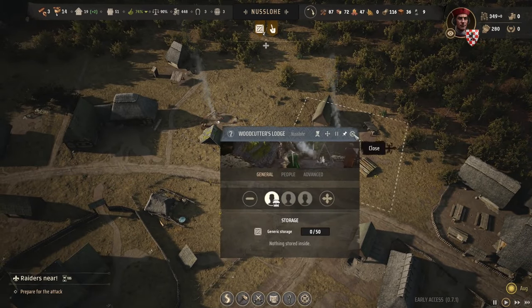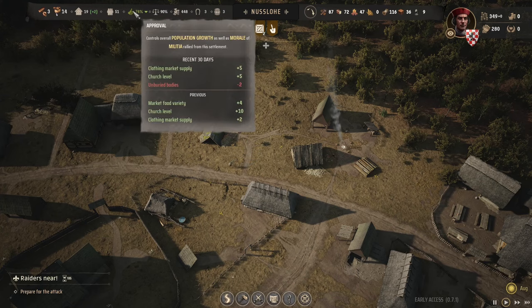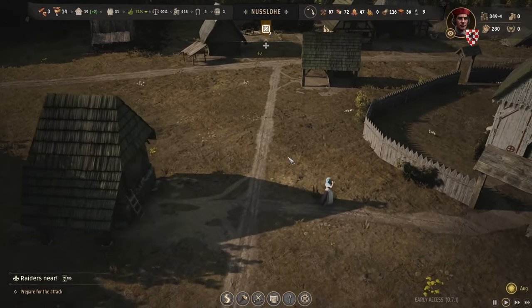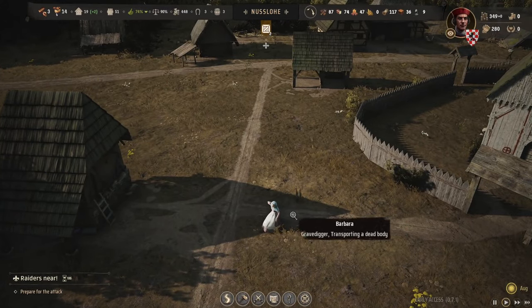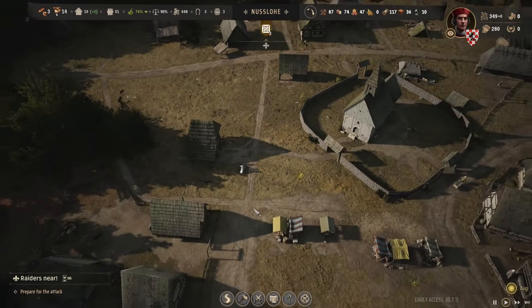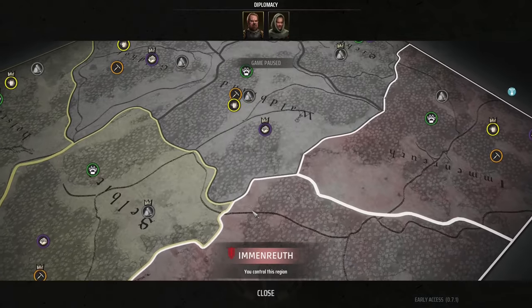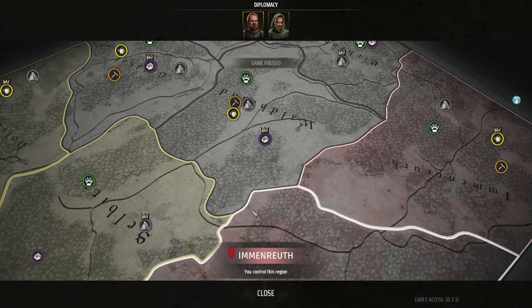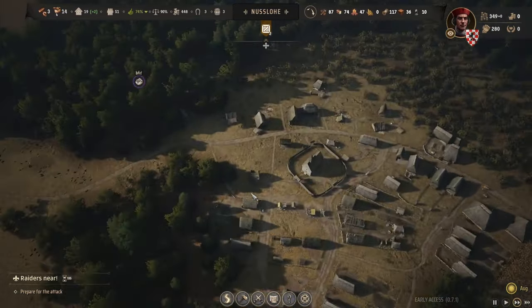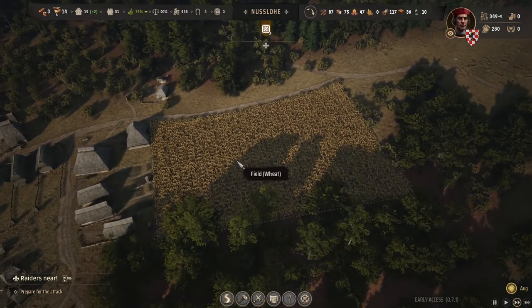We need some extra people — we've got some coming in with low population growth, but we're just on the cusp. If we can get rid of those bodies that would really help. Someone's carrying a body — she's carrying a body, you just can't see it. I'm loving this game, it's so good.